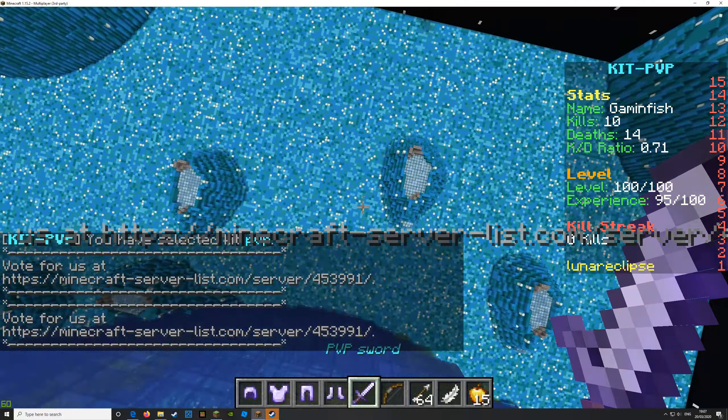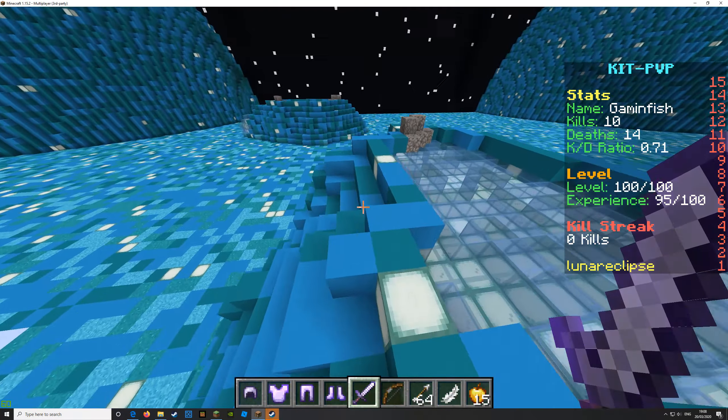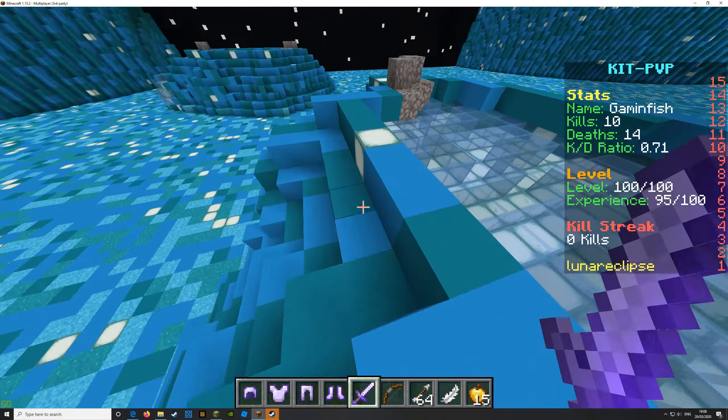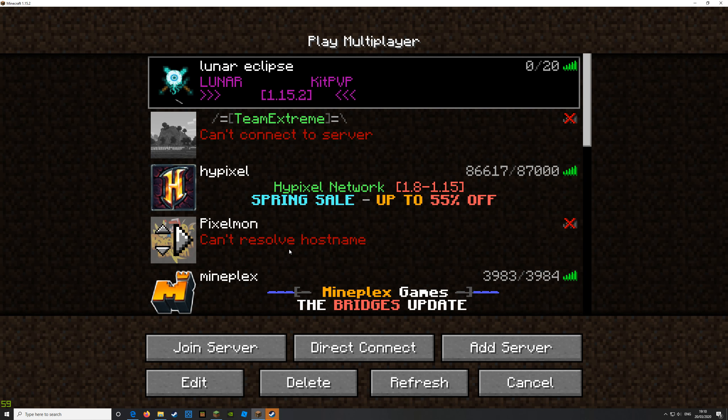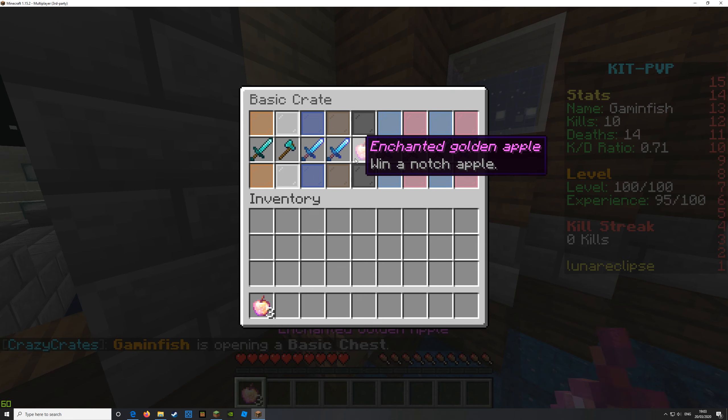We actually want a sign here for one of the kits. So we have different kits — you can use the kit that your team is. But if you are level 10, you can go slash KP kit Solar 2. You can do Vortex 2 and Stardust 2. Solar is swords, Vortex 2 is ranged, and Stardust is gapples.